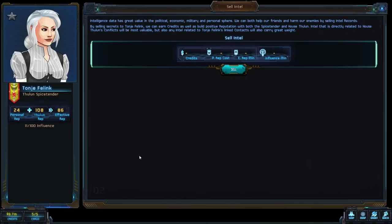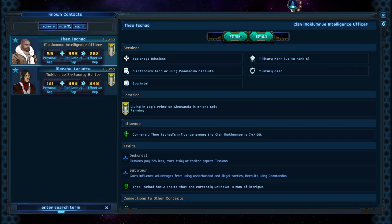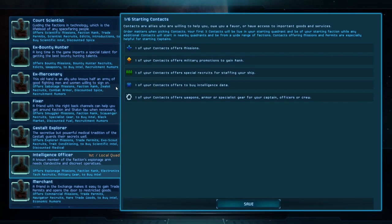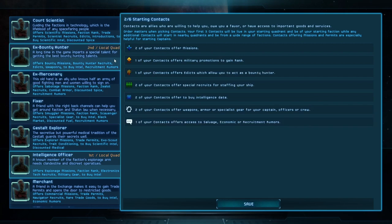When you first meet a new contact, you will start out with zero personal reputation, which will initially prevent you from using their services. However, when it comes to your starting contacts, you will begin the game with a certain amount of personal reputation already accrued, allowing you to use their services right away. This can be really important when you need to hire a specialist crew member and don't have time to farm reputation.